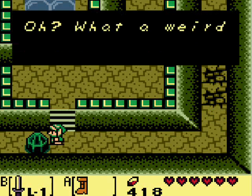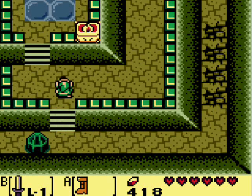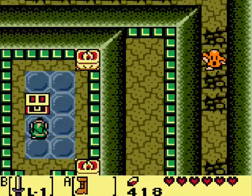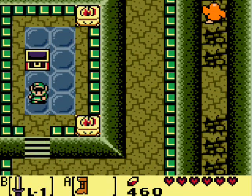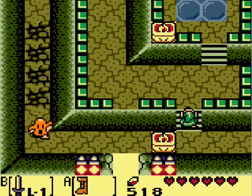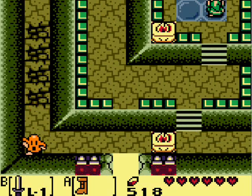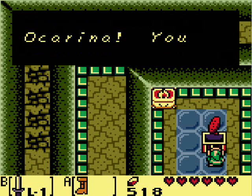And there we go. Oh, what a weird object — there must be some way to tackle this obstacle. But let's go up here first. And you got 100 rupees. Sweet. Now about 500 rupees. Anyway let's go up here. What's in this chest?